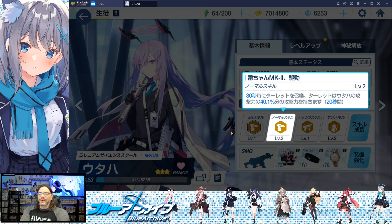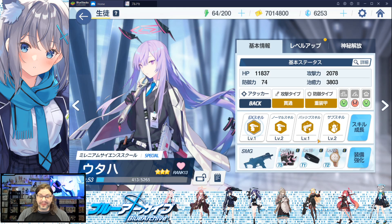Her normal skill is Raichan MK2 Drive. It summons a tiny little turret every 30 seconds that constantly attacks the enemy with 38.2% of Utaha's attack power. It lasts for 20 seconds or until it gets blown up. You barely even notice it on the field sometimes — it's just these little things. It's a real tiny turret, but it can do a little bit of damage.